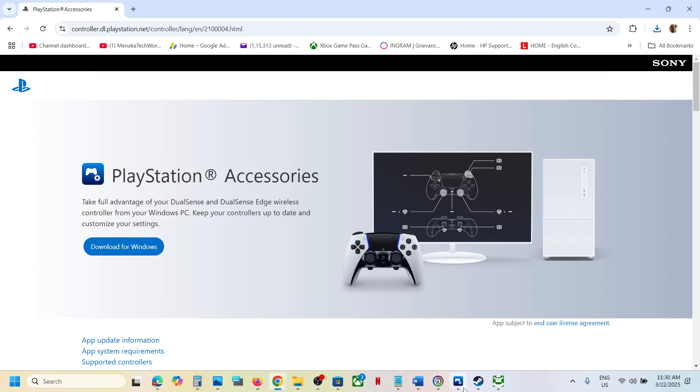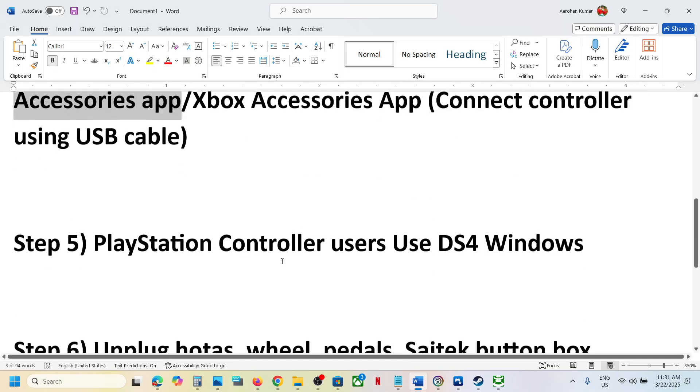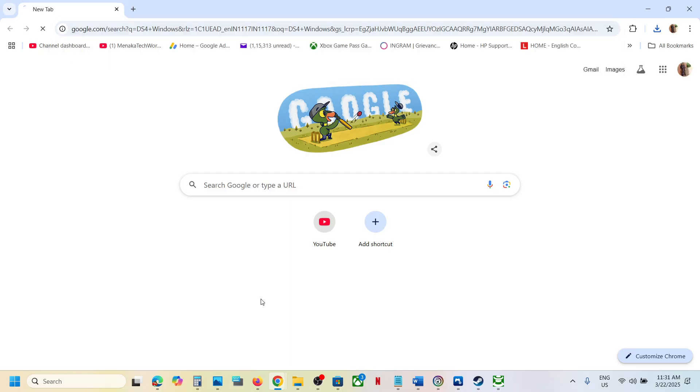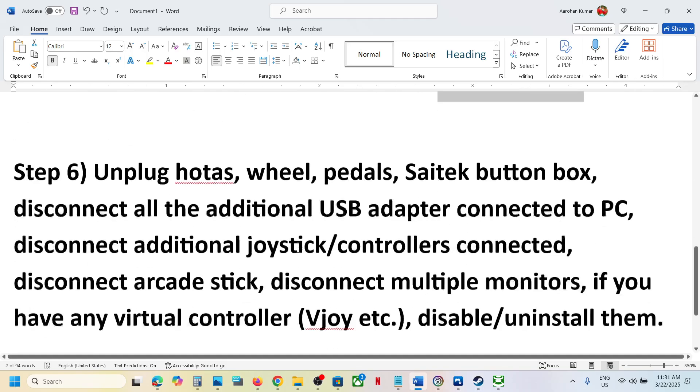For PlayStation controller users, you can also use DS4Windows. Search for this application, install it, configure your controller, then launch the game and check.